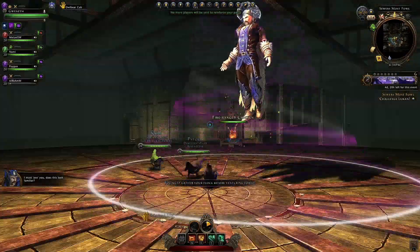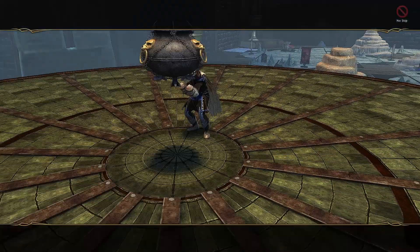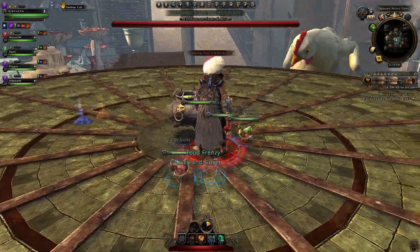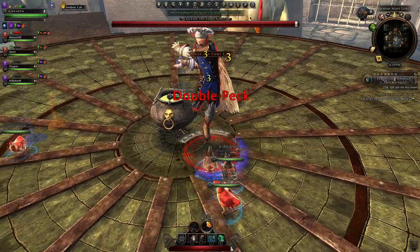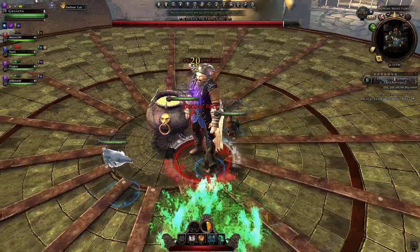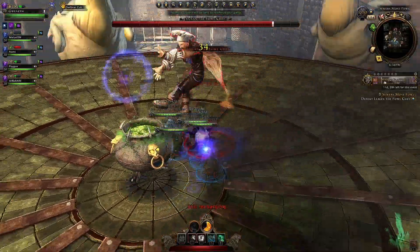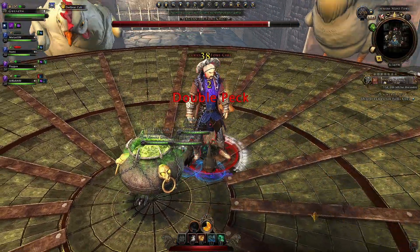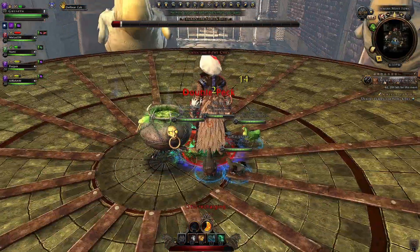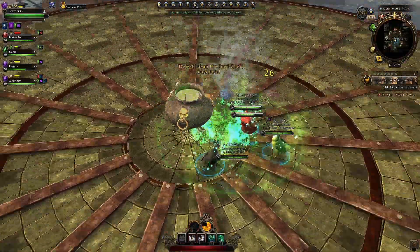The final boss is fairly simple — he doesn't have many mechanics like the other bosses, you're mostly just burning him down. He does have a few red areas, and he'll spawn chicken-type changer objects. Running into them will change your chicken type, so if you're in the chicken type you want, watch out and don't run into them. Overall just do a load of damage and you'll burn him down to complete the dungeon.